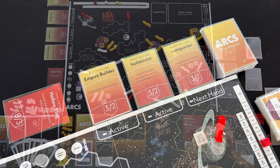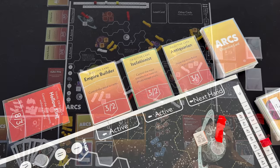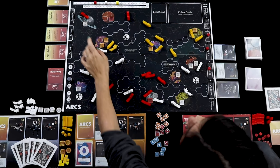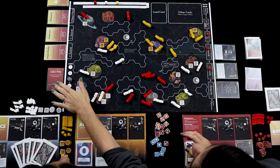On the other side of the board are objectives, which push the game toward strategy over pure battle tactics. Each round has two active objectives that score a lot of victory points for first and second place. You can also see the upcoming objective and an end-game objective. Every player also has a private objective chosen at the start, so there are many ways to earn victory points.